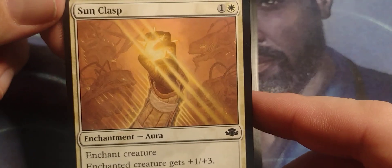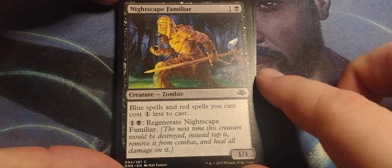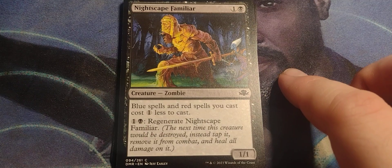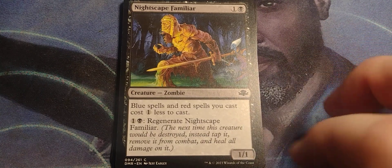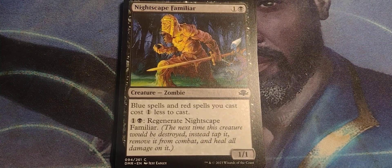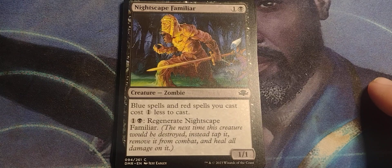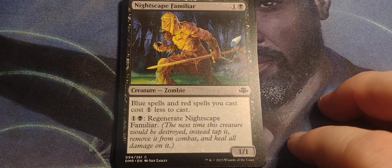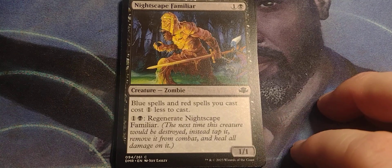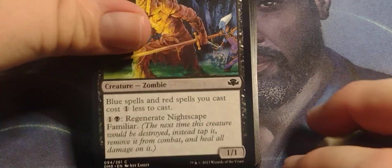Some Phyrexians going on back there. Well, this is Dominaria, so yeah. Nightscape Familiar. Also from original Dominaria. One and a black, zombie, one-one. Blue spells and red spells you cast cost one less. Technically it was Invasion, cause I think this was from Invasion, where they did the little color combo thing. One and a black: regenerate Nightscape Familiar. Next time this creature would be destroyed, instead tap it, remove it from combat, and heal all damage from it. It's a 1-1, so not much going on, but it's a nice little Easter egg.